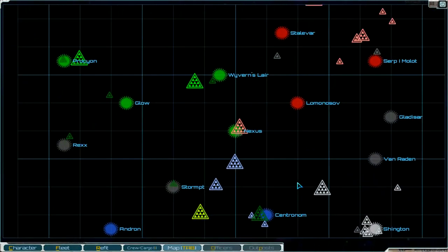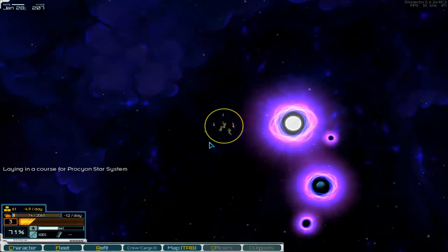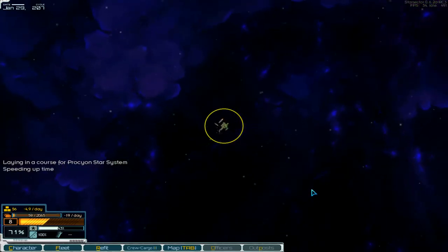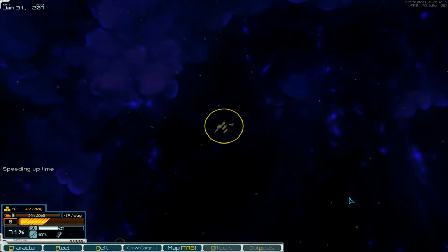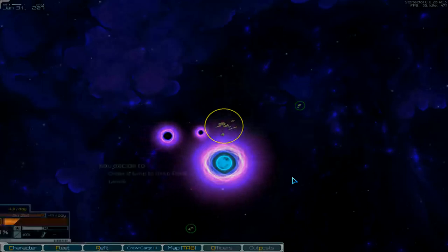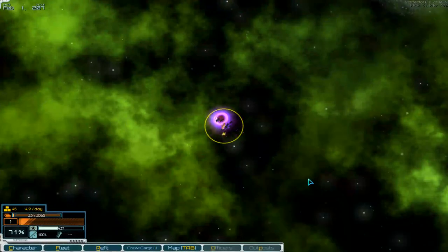Over there — and then we go to Procyon or something like Procyon. Let's go in, speeding up time. We have a look at the system, don't know what is there. No pirates here, that's good. Go into this jump point. Don't know if there are pirates at the map border or not, I don't know.